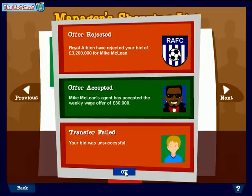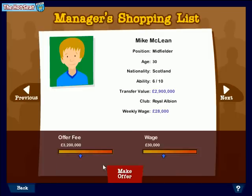The green shade shows that Mike McLean's agent has accepted the weekly wage of thirty thousand a week — that's fine. But Royal Albion, his existing club, wants some more money. So I've got a chance to offer a bit more. Let's raise it up to four million and see if that does the trick.